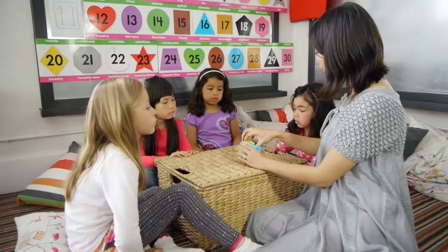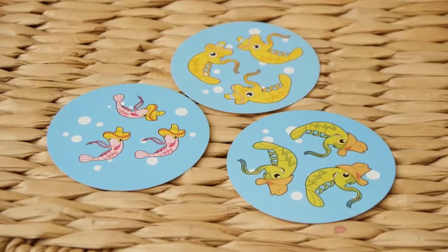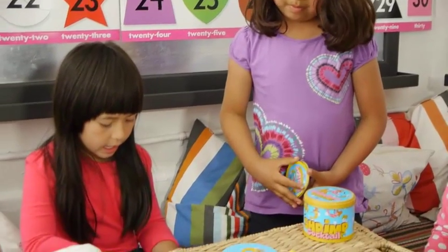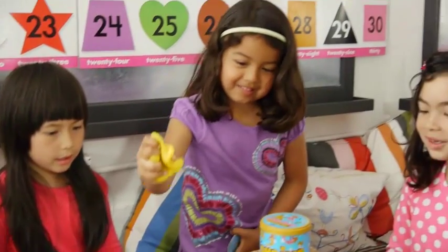In Shrimp Cocktail, players race to identify matches between four characteristics: origin, color, quantity, and size. When you catch a matching shrimp trait between the three fishing zones, squeeze the starfish to haul in your catch.